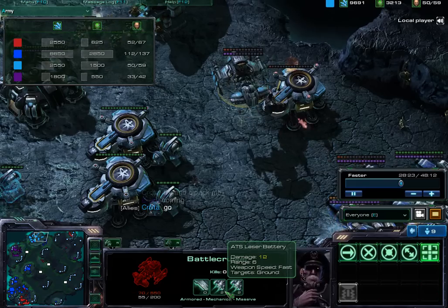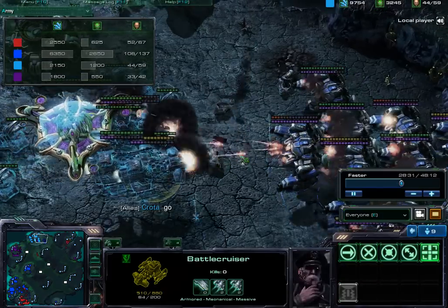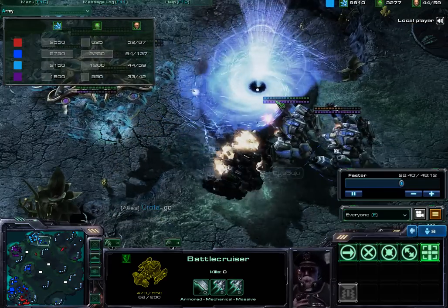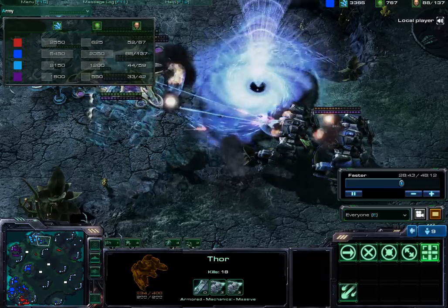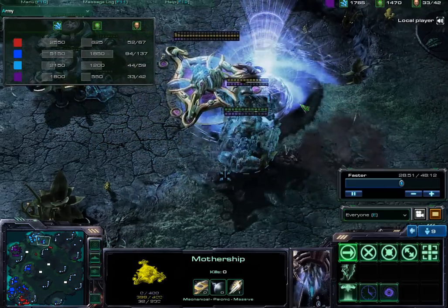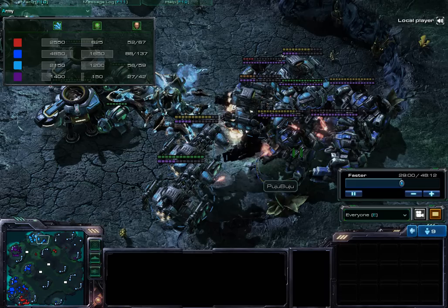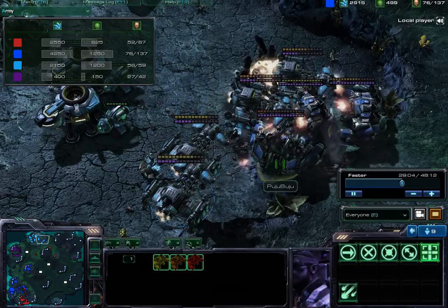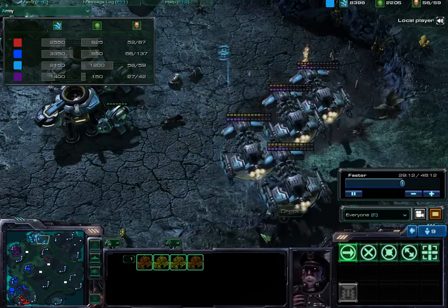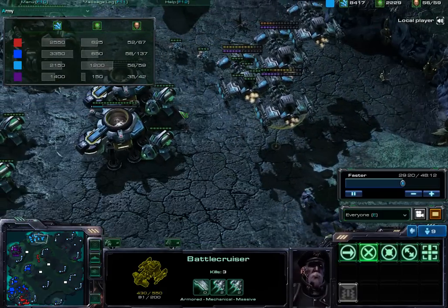The Mothership arrives and cloaks my Battlecruisers. With those cloaked Battlecruisers I'm able to just start fighting back. A nice Vortex cancels out half of those Thors and we continue to destroy them. That Thor tries to take down the Mothership, but the Mothership is still at 398 hit points. The Thors from the Vortex come back and we shoot them down. There are still 4 Thors left, but 4 Battlecruisers with that upgrade are able to finish off the rest of the army.